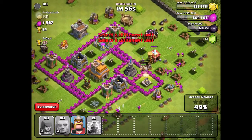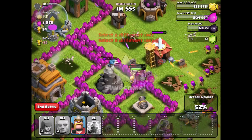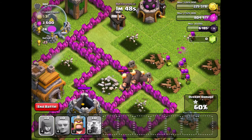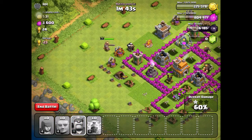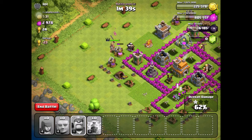Yeah, it looks like they're really doing good over here. Let's go back to our giants — looks like our giants are almost completely obliterated over here. Hopefully my archers will be able to help them out. I haven't even sent in my Barbarian King yet, so let's go ahead and send him in over here to destroy some elixir collectors.